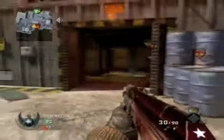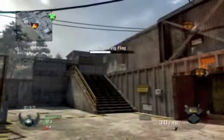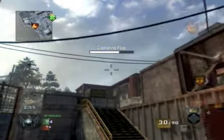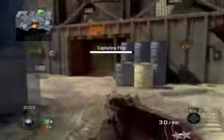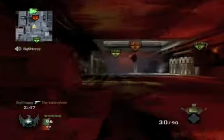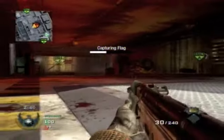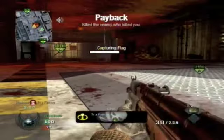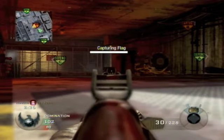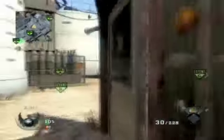We got the new map pack that just came out yesterday. All the new maps are good except for Cologne — that map is possibly the worst map since Downpour. It has a zip line, which is pretty dumb. After you do it once you're a sitting duck, and right before you land you're looking at the sky — it's just not good.